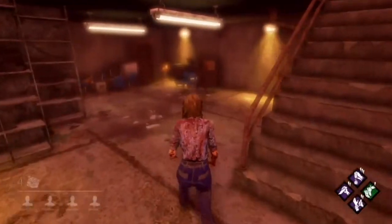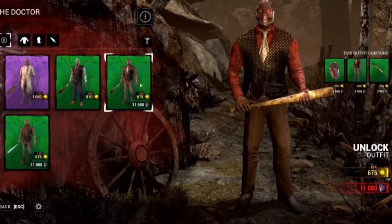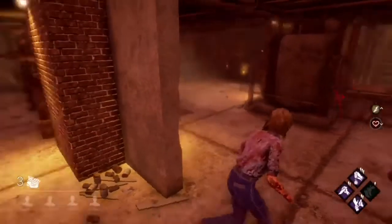I'm also going to quickly show the two other variants of the Physical Therapist skin. These are available for purchase with Auric cells or Iridescent Shards and they are literally just recolours of that particular outfit.